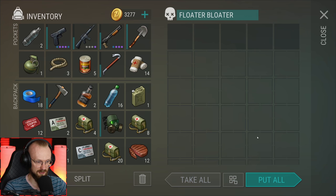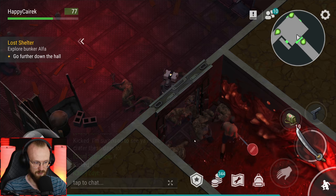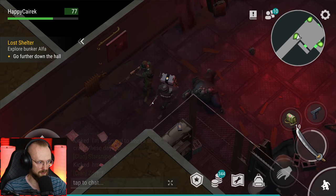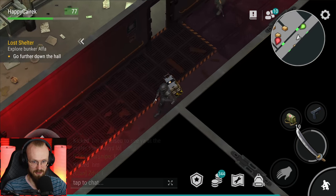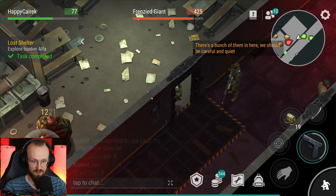'Watch out, beasts are just waiting to eat us up.' Before we do this, I need to go loot these things. Let's pick up the stuff and proceed further. This guy's looting garbage again. 'Go further down the hall.' All of them are just going to follow us. Will this guy die now? This guy's dead - there are a bunch of them here. We should be careful. 'He never managed to assemble an ATV.' Kill the giant.